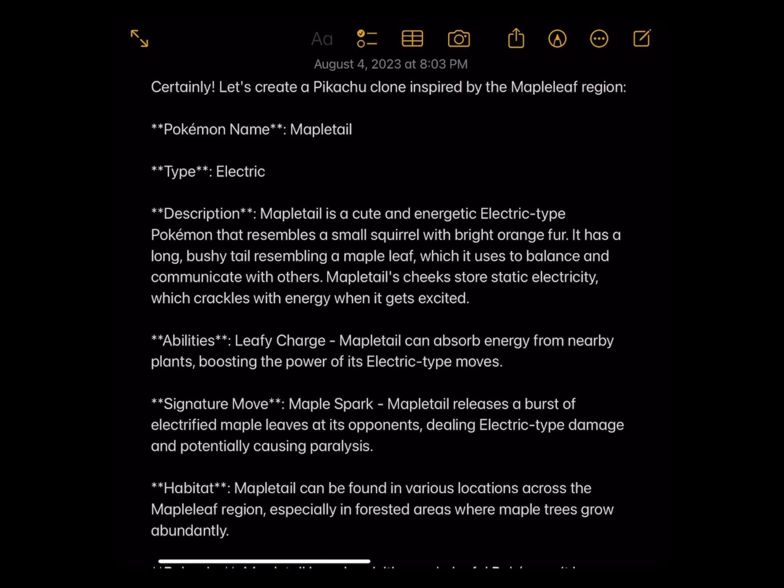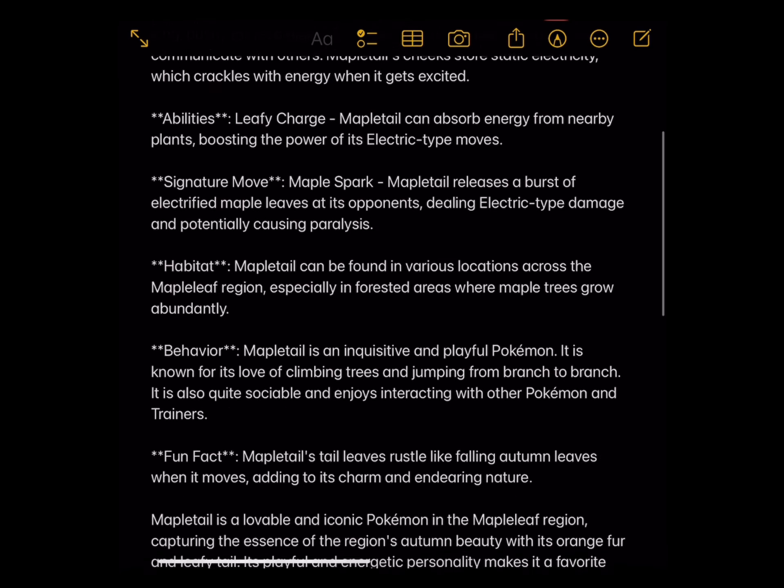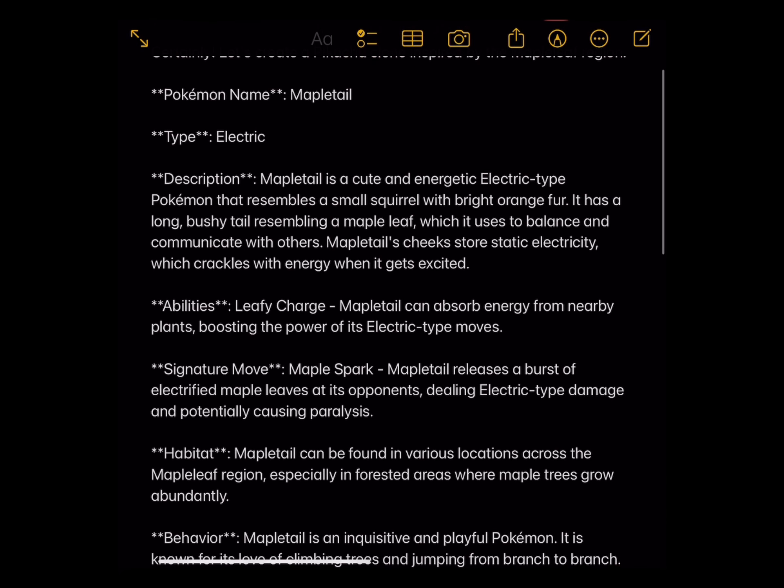Next up, the Pikachu clone. We're not doing Generation 9. Finally, we have Mappletail, the electric-type Pokemon. Mappletail is a cute and energetic electric-type Pokemon that resembles a small squirrel with bright orange fur. It has a long, bushy tail resembling a maple leaf, which it uses to balance and communicate with others. Mappletail's cheeks store static electricity, which crackles with energy when it gets excited. Ability: Leafy Charge. Mappletail can absorb energy from nearby plants, boosting the power of its electric-type moves. Signature move: Maple Spark. Mappletail releases a burst of electrified maple leaves at its opponents, dealing electric-type damage and potentially causing paralysis.